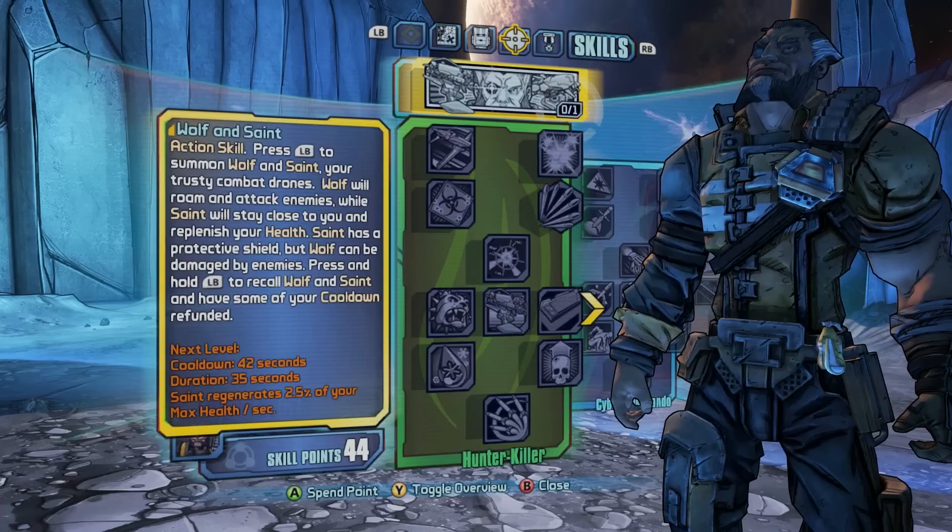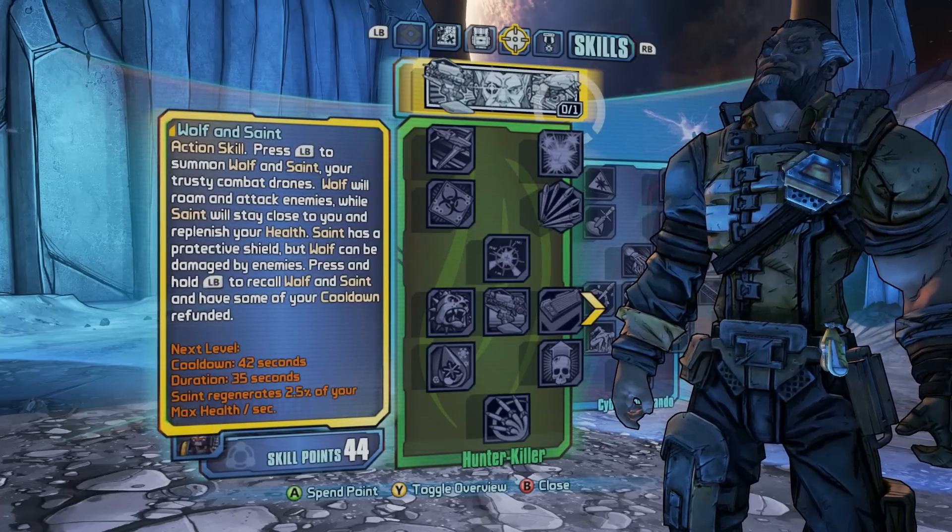So first let me tell you a little bit about Wilhelm's action skill. It's called Wolf and Saint. It's actually two little robot drones that fly around Wilhelm and help him out in battle. The Wolf drone is more focused on aggression — attacking enemies and helping Wilhelm crush his foes. And the Saint drone is a more defensive, supportive drone. It will heal Wilhelm and give buffs to the party.